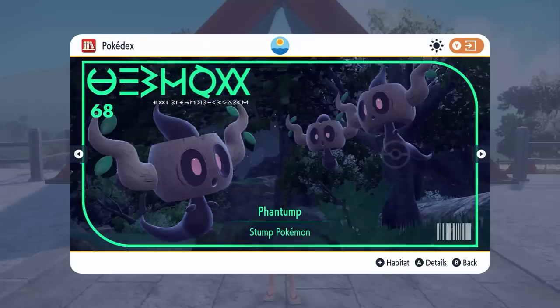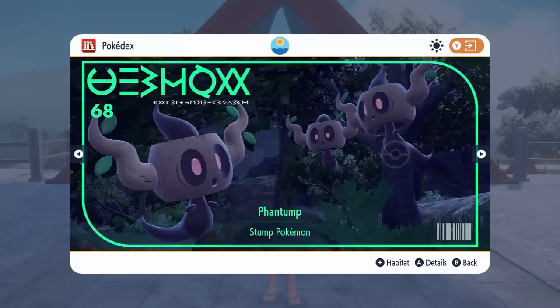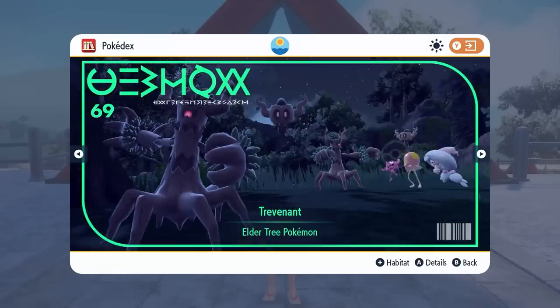Just a side note on Trevenant — it is a Pokemon that you're going to have to trade to evolve. So Phantump, you're going to have to trade it with someone else to evolve it. But bear in mind that there are five and six star Tera Raids in Kitakami and Trevenant is a Pokemon that will appear in five and six star raids. So if you have a Phantump and you're worried about having to trade it, try looking around the raid dens for Trevenant — it would save you some time having to trade this Pokemon to complete your Pokedex.